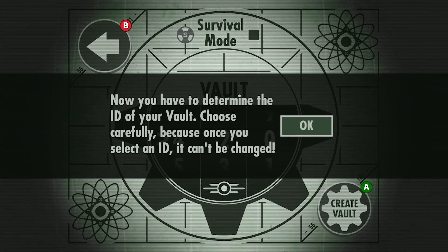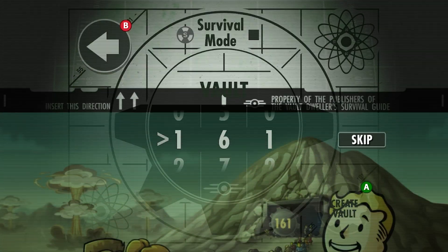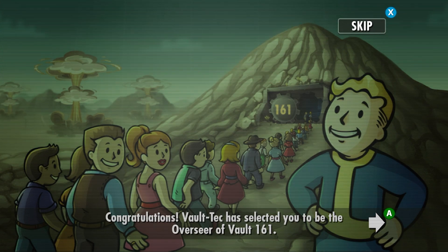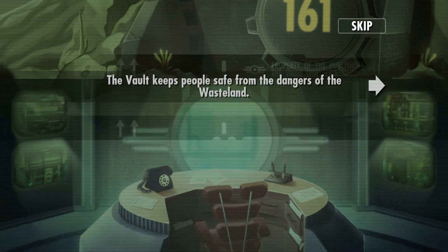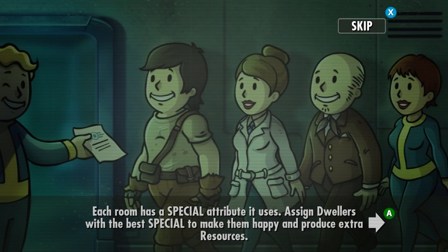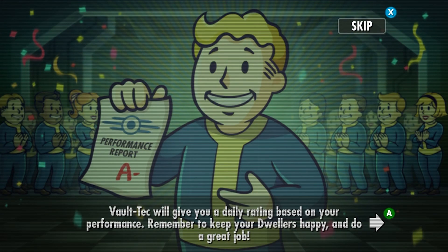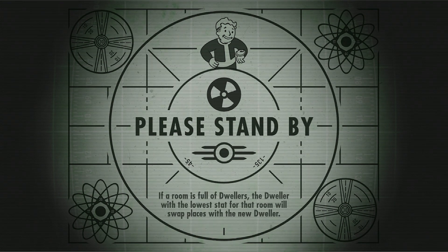We need a vault ID — 161 sounds pretty good to me. Congratulations, Vault-Tec has selected you to be the observer of Vault 161. The vault keeps people safe from the dangers of the wasteland. As overseer, your job is to expand and maintain the vault while keeping your dwellers safe and happy. Each room uses a special attribute — assign dwellers with the best SPECIAL stats. I haven't played this game in a very long time; it's at least seven years old.